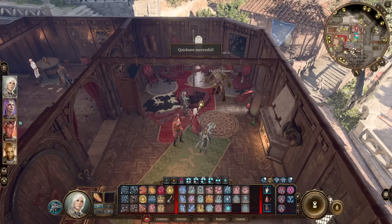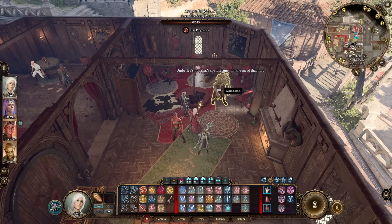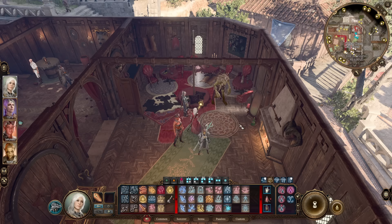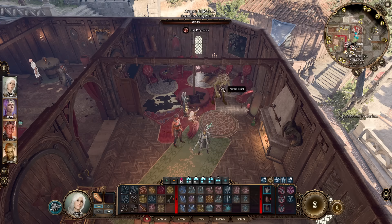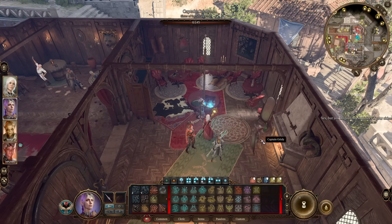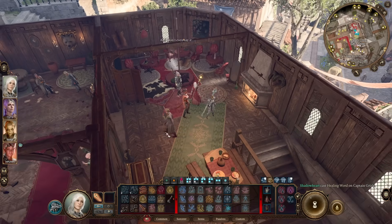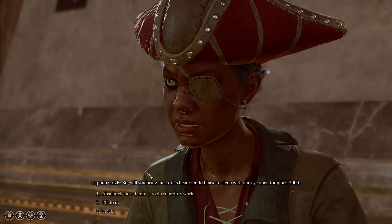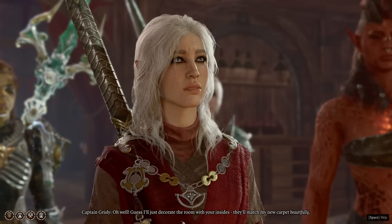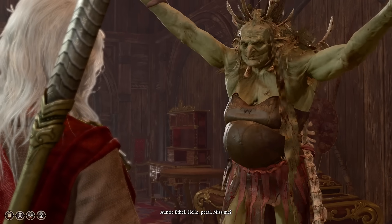There is a bug where she'll be on zero health and you don't get the follow-up conversation — you just see her wandering around in hag form. What you need to do, before you make her transform, is heal the pirate with any healing spell so she's not technically on zero health. Then have the conversation, refuse to kill, and everything should flow as normal. Once you've dealt with the enemies in the bar, chase Ethel down the stairs into the basement.